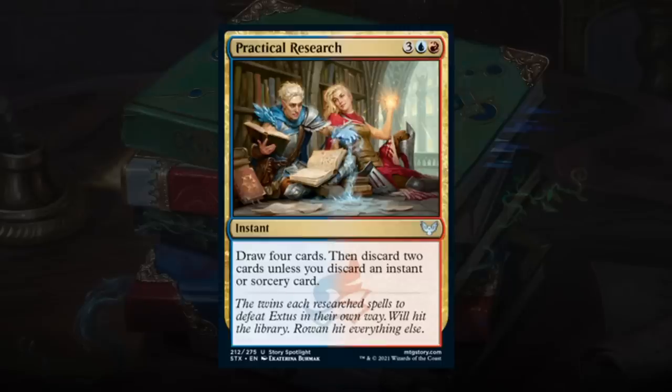Practical Research is a 5-mana instant at uncommon — draw 4, then discard 2 unless you discard an instant or sorcery. Discarding an instant or sorcery won't be too difficult in Prismari, but even as draw 4, discard 2 it's not bad. Being an instant means you can use it in a deck with counterspells or other instant-speed interaction, making it even better. Powerful card draw — just be careful not to play too many non-board-impacting spells. A few of these in your Prismari deck will be great. Giving this a B.